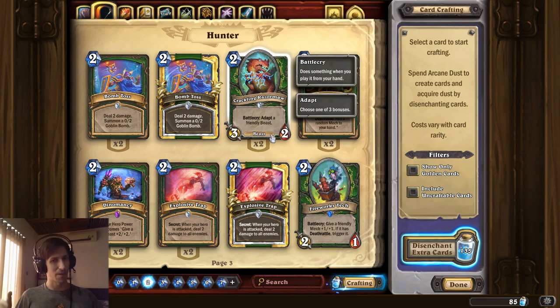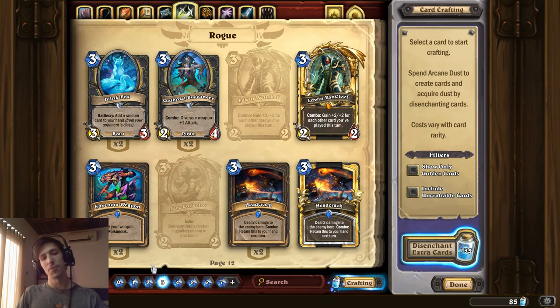Obviously you have a 3-2 and then an adapt might get you a plus 1, plus 1, so it's kind of like a 2-mana 4-3, except that plus 1, plus 1 bonus can also be used immediately to attack face or trade into something. A fantastic card if you're playing an early-game or mid-range beast deck.